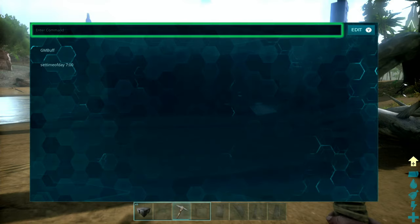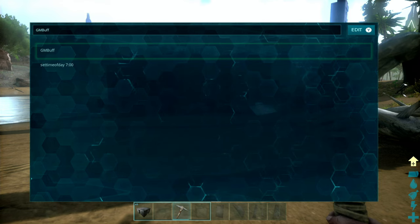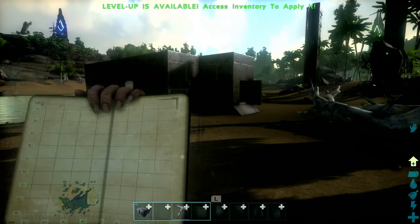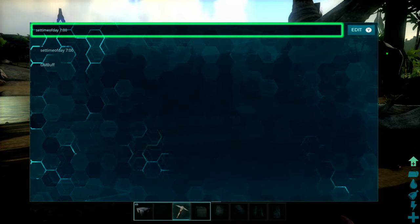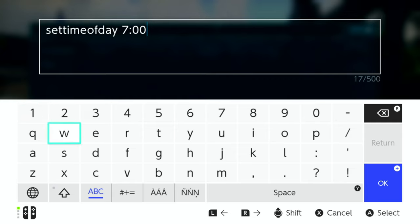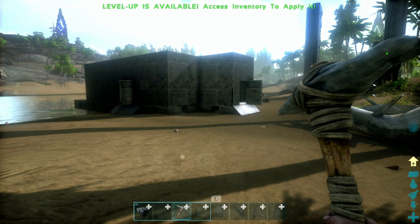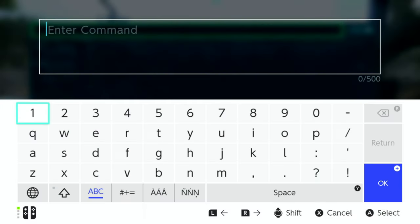Then we go back, press minus, and you can see your previous commands. It's a lot easier now — for example, I want to set the time of day to seven. I can just go back and pull up those old commands. You can also auto-select and edit them — change seven to eight, for instance. A lot easier to customize the time of day just by going through your list and creating new commands.